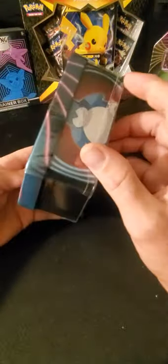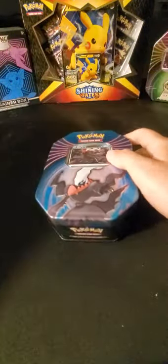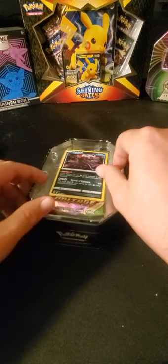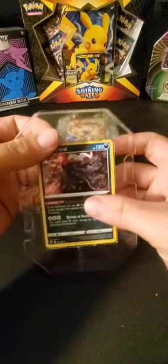Alright, 50 followers special. No one picked any tins, so I'm gonna just go with the Darkrai tin today. Let's bust this open for everybody. Check out what's inside of here — this is the Mighty Mystery Tins that you can find at Dollar General, if you're lucky.